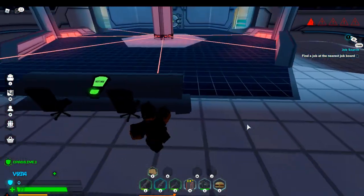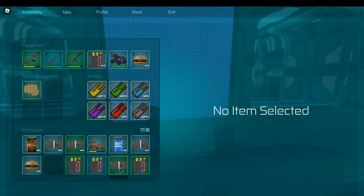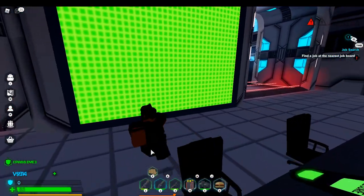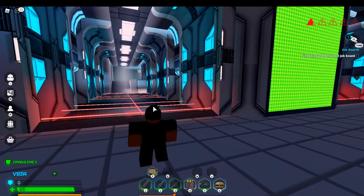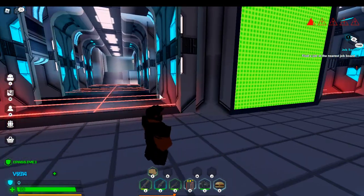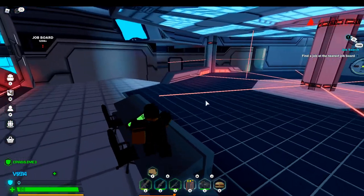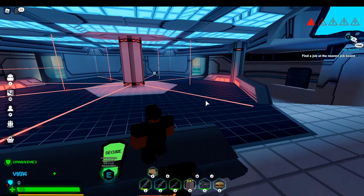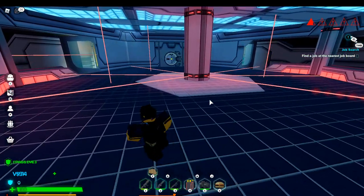The optional thing here is you can disable all lasers with an uncommon hacking device. But here's the thing: Fear members that come in here can just walk straight through. So when a Fear member is trying to raid, I suggest not turning it off. But if you're more scared of lasers than actual players, turn it off — it's not that much of a cost.